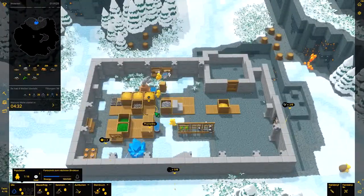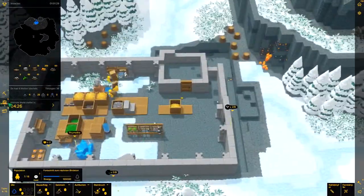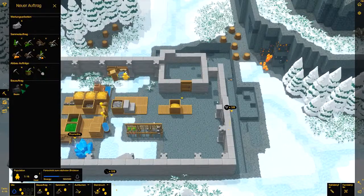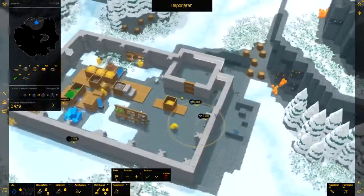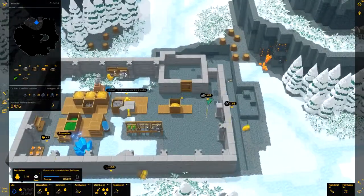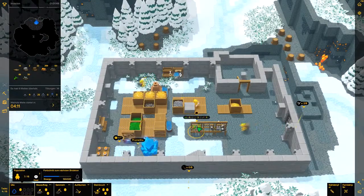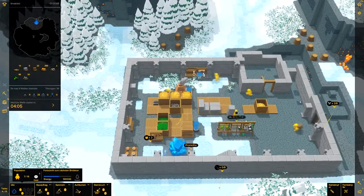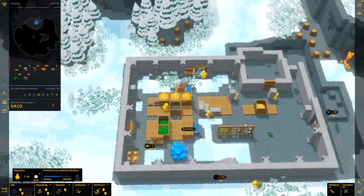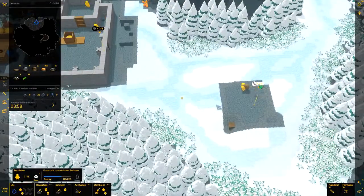Auf jeden Fall können die Corruptions jetzt nicht mehr einfach einbrechen. Die nächste Sache ist: was ist mit meinen Türen? Muss ich die reparieren? Scheinbar nicht. Gut. Da ich jetzt schon wieder viel zu sehr überziehe – was nichts Neues zu sein scheint – wir brauchen noch Eisen. Also baut bitte hier auch Eisen mit ab, wenn ihr findet.